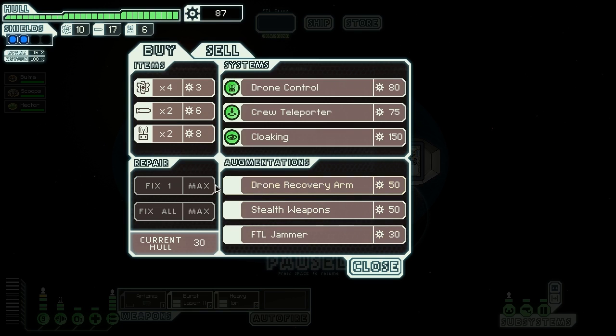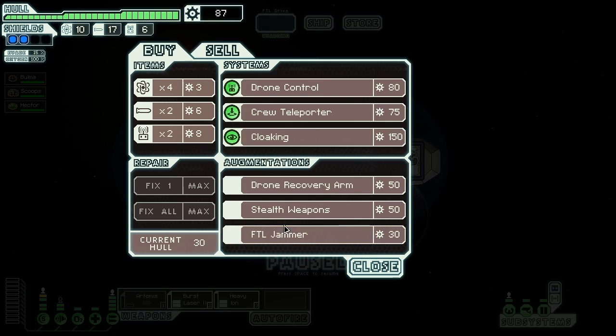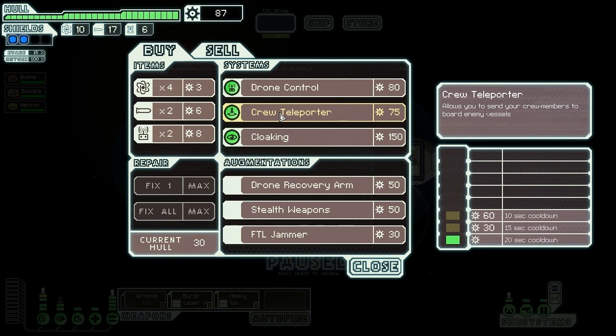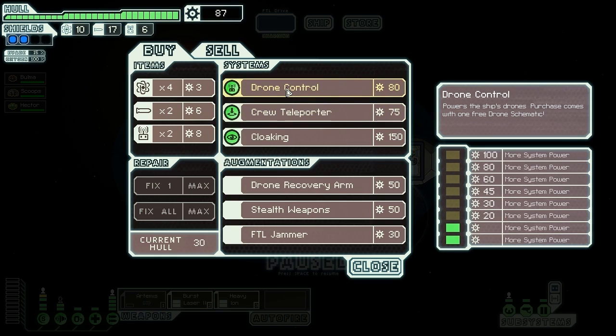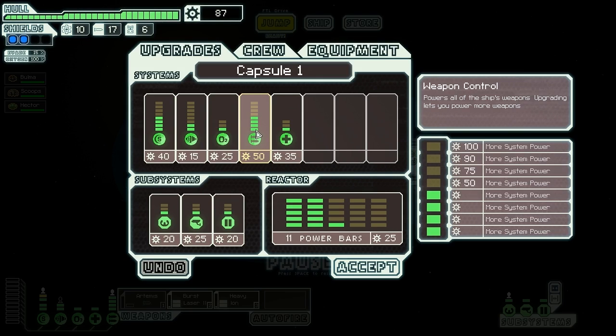What the hell is that? A drone recovery arm - non-destroyed drones will be retrieved when jumping. Stealth weapons - prevents your weapon fire from disrupting your cloak, allowing you to shoot while cloaked. FTL jammer - scrambles the enemy ship's FTL computers, doubling the time it takes for them to jump. I don't think I want any of those. Now that I have the money there are no good offers. I could buy a crew teleporter but I don't really want to teleport crew over since I don't have any good combat crew members. Drone control - no, I don't think we'll buy anything here.